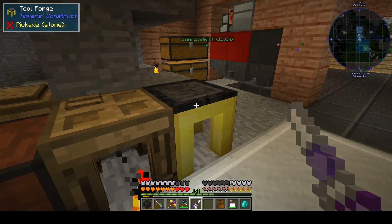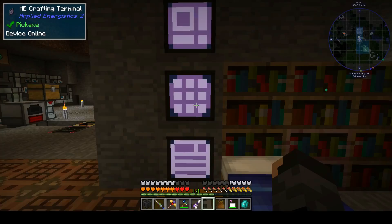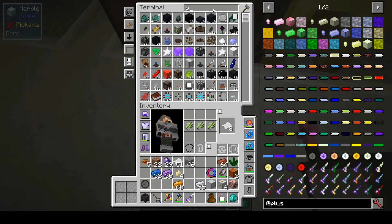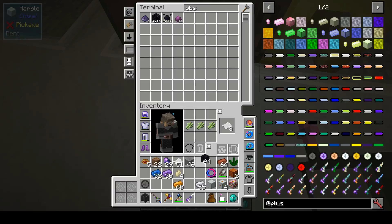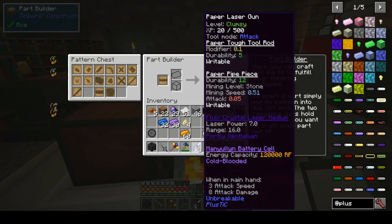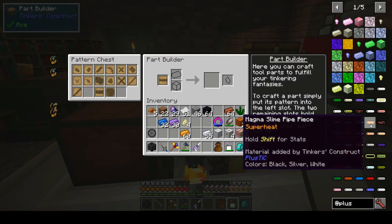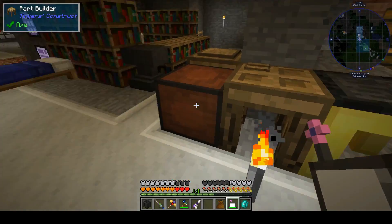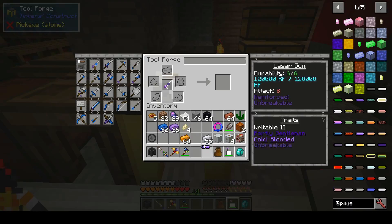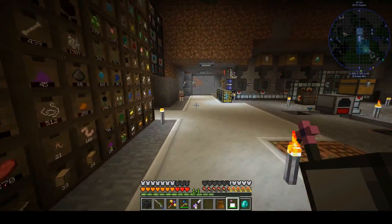All right, there we go — unbreaking. Now what we're going to do is try to modify that barrel. I noticed our durability went way down. The pipe pieces could be anything, so I'll be right back. We're going to try this — see if it'll go ahead and let us swap out.